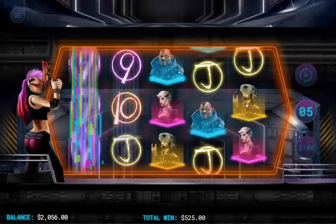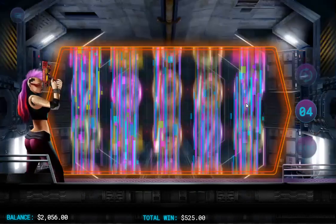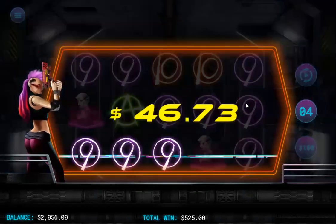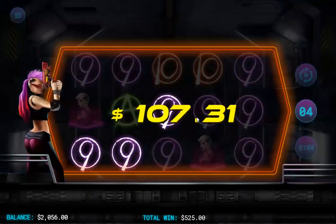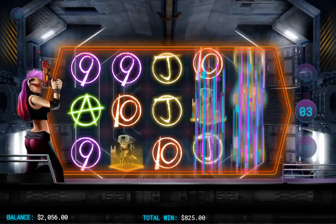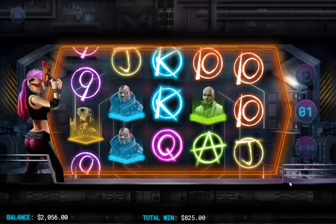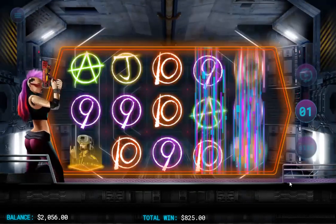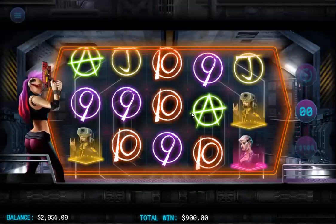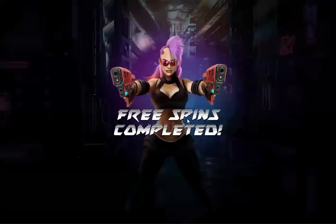We'll take $525. Okay, we got it again — some nines, should be right around $500 again. Only $300 that time — that sucks. Come on, two left, do it! Not bad — $900 bucks! Oh, we got one more spin. $900 bucks — that is a good way to start it.